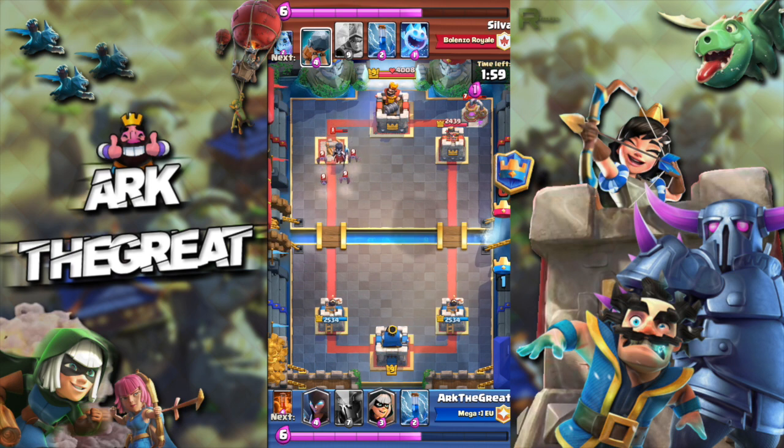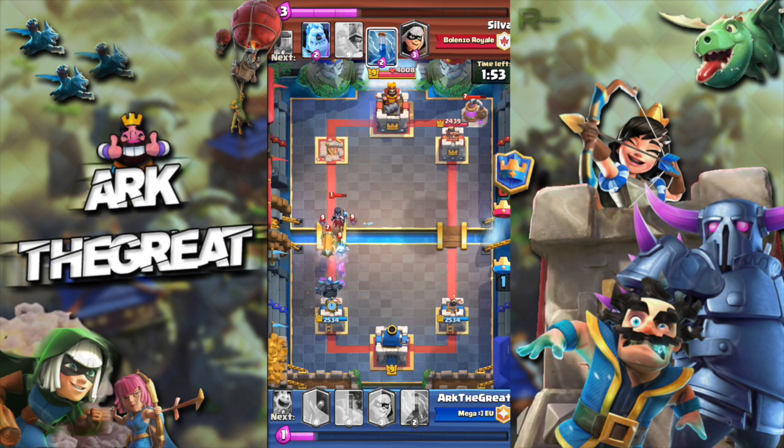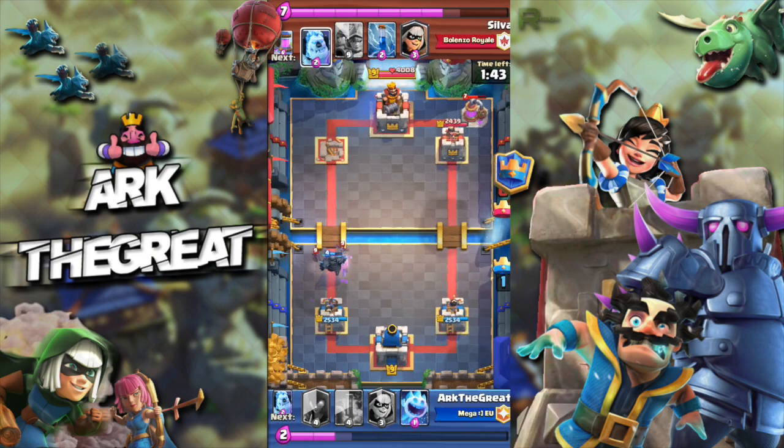We are firmly in the lead. Your main goal against three musketeer decks is never to let them get an advantage — don't let them get damage on your tower. Get their tower as soon as you can, because if you take their tower in single elixir time it's pretty much a free win.